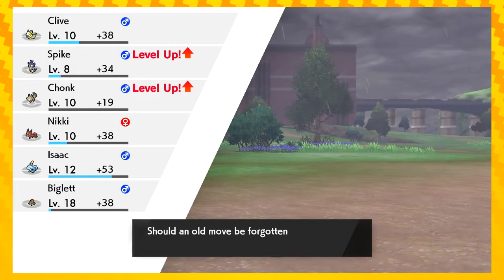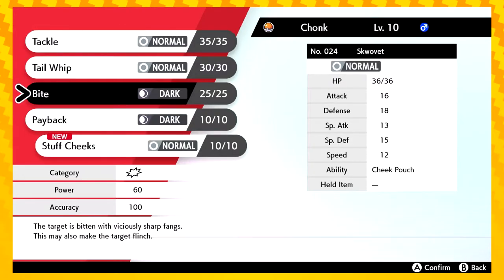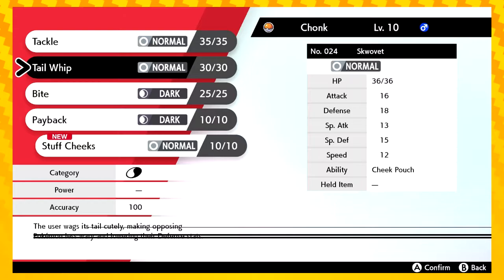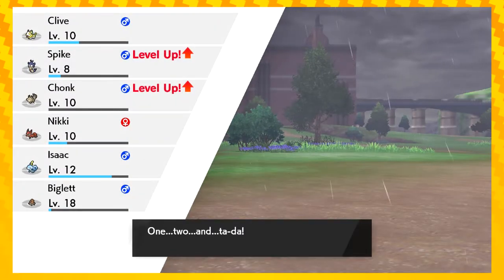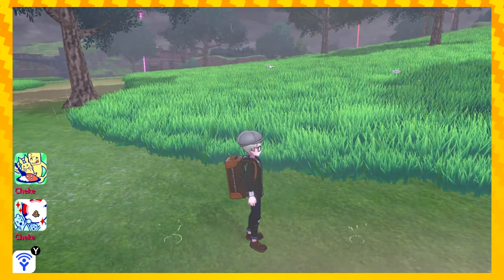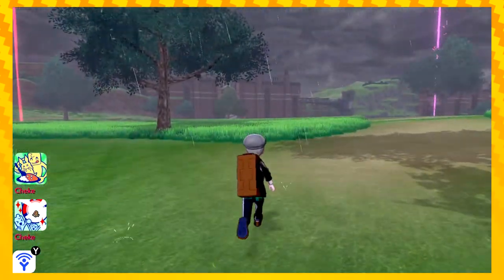Chonk wants to learn the move Stuffed Cheeks. Ooh, what is that? The user eats its held berry, then sharply raises its Defense stat. He's your Pokémon. Maybe replace Tail Whip? Yeah, go ahead, Tail Whip. That's definitely for a powering-up berry — like a Liechi or something. Does it work well with Sitrus too? Yeah.